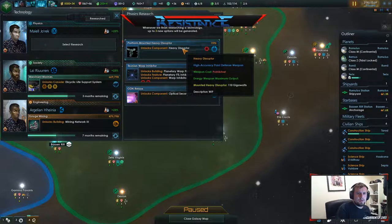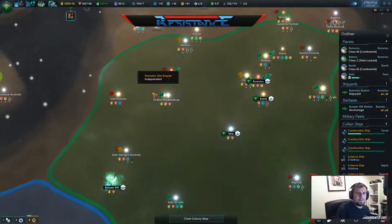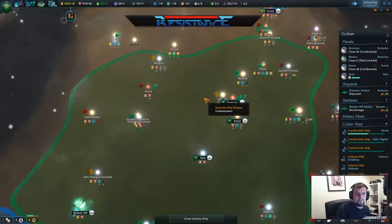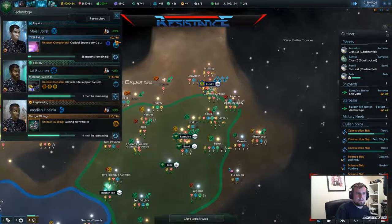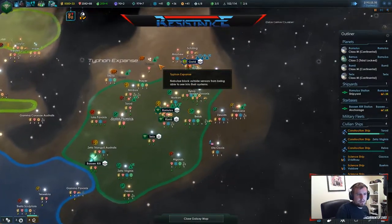Heavy disruptor would be pretty good. Let's get the computer called there. Unknown territory explored, let's take out the lower tier stuff. Imperial construction project complete. Two months on the dicyclic. Whatever it is.